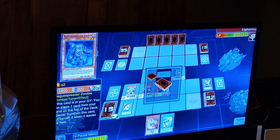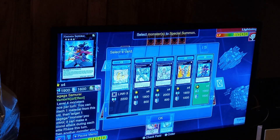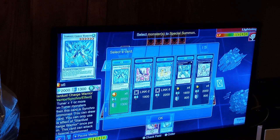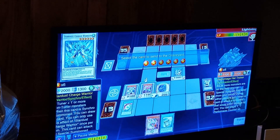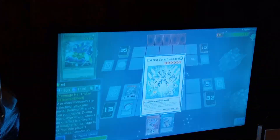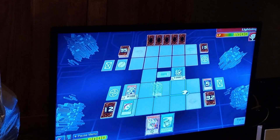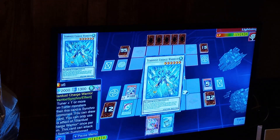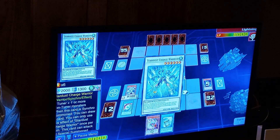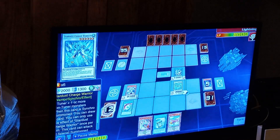I'm going to go Charge Warrior, get my draw, and I've got a Norton waiting to happen. Charge Warrior. Make sure you leave those zones open, just in case you need to go for another Link here. Okay, Charge Warrior gives me another draw — another Rank 4, at least a couple more Rank 4s. That's a decent draw right there.